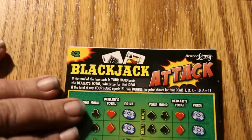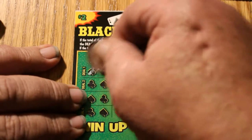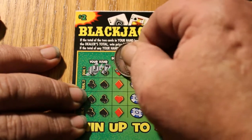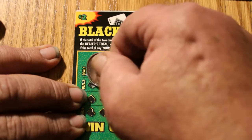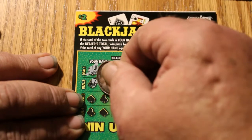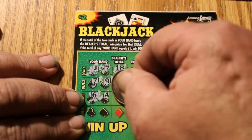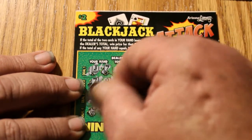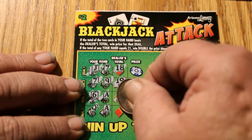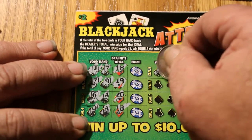Next one. Jack and a seven, dealer gets eighteen. Seven and a nine, dealer gets nineteen. Six, an ace — dealer gets twenty. Queen and an eight — twenty-one! Of course I'm going to beat that. We'll get back to that one. I got a twenty-one, how about that?